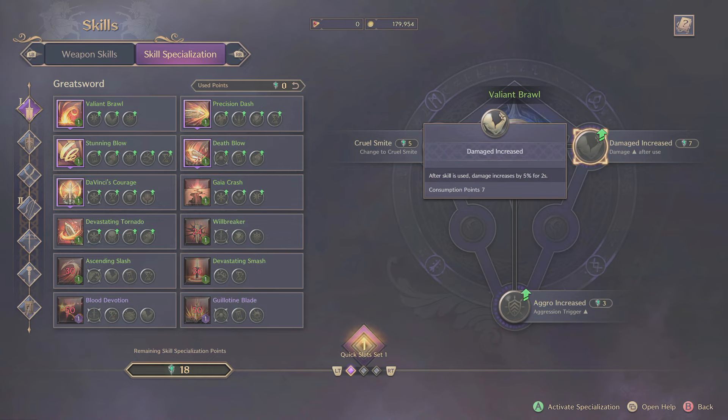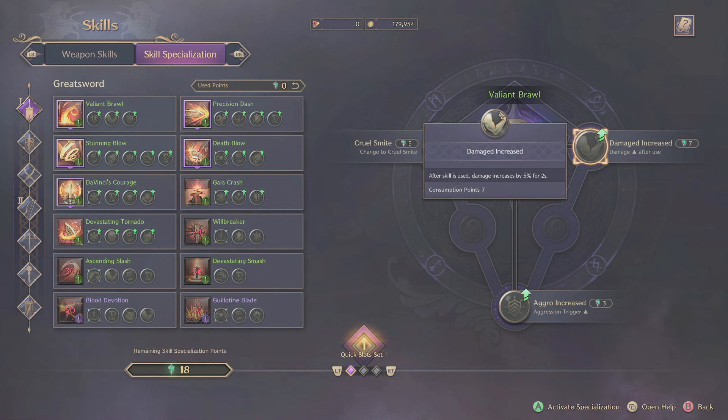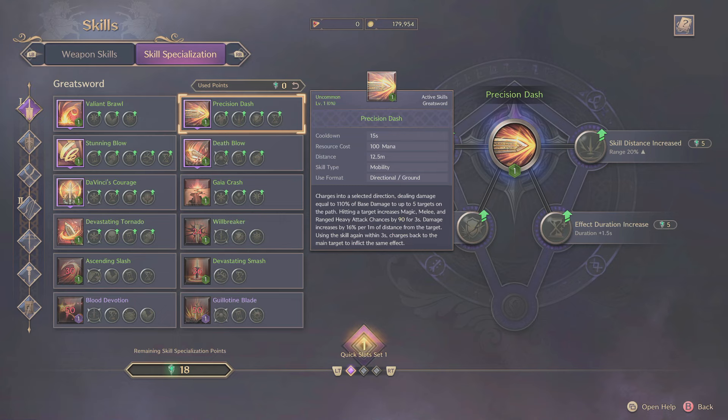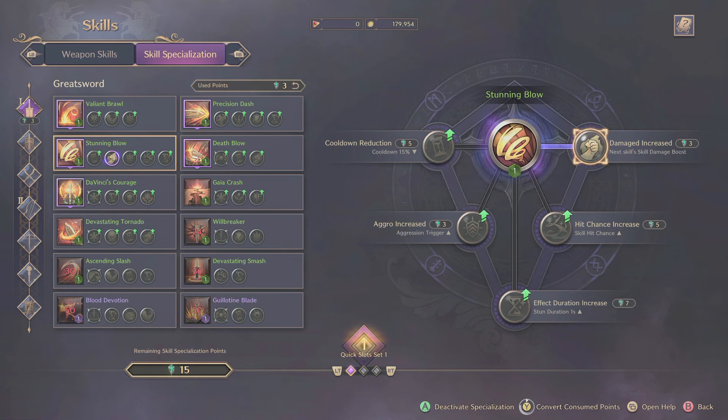For example, if you look at Valiant Brawl, you can change the damage on this, make it give you a little bit more aggro, or boost its performance with Cruel Smite on the left. Each one of your skills is going to have different amounts of these, with the highest I've seen being five overall. Some skills work absolutely amazingly hand in hand — for example, Stunning Blow: give it the damage increase and the next skill you use gets a nice buff of 150%, making it hit like an absolute monster.